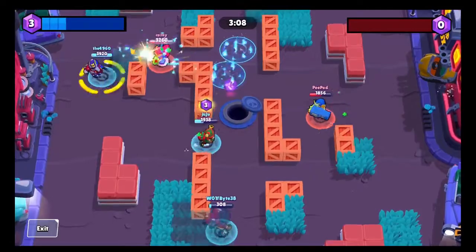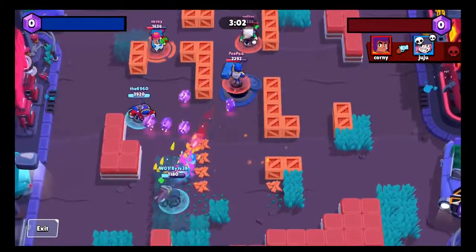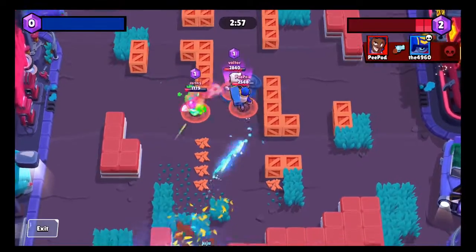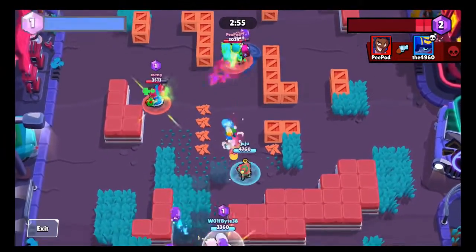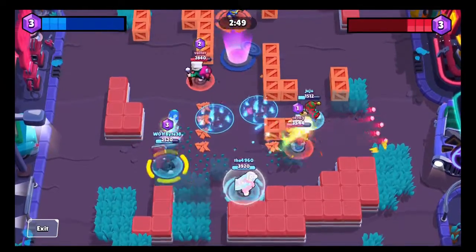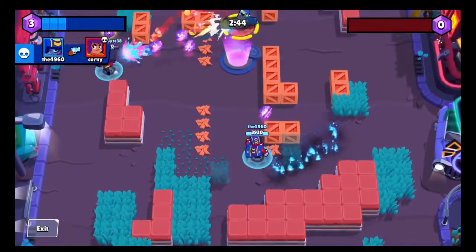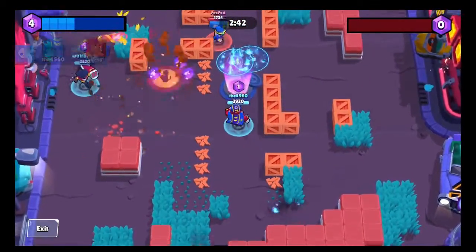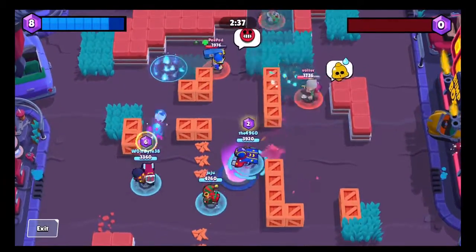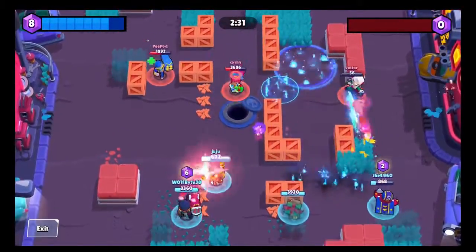I'm trying to be cautious of this Byron — Byron can really take out squishies easily. I'm not sure if Byron outranges me or if we have the same range; I think his range is a tile or two longer so I've got to watch out for that. They got two aggro brawlers so with my super I was able to get those KOs. Freddy's going to finish off — nope. I should have gone in to finish that Brock. But that's okay, we're still up anyway. I'll be careful with Shelly's super.